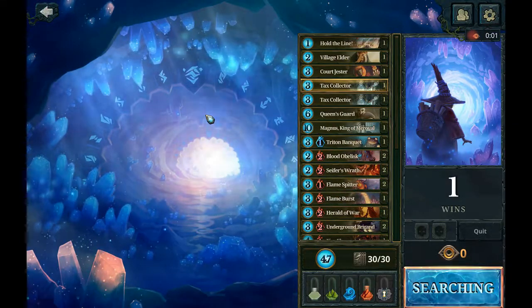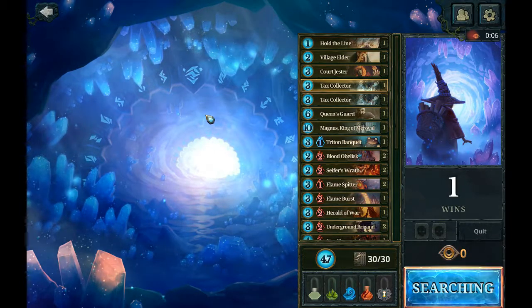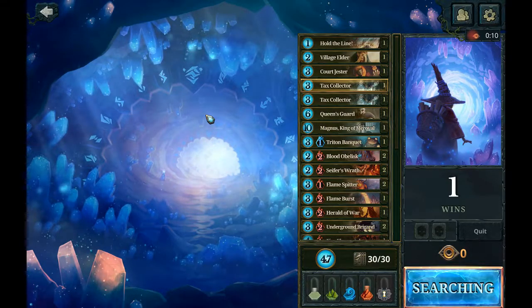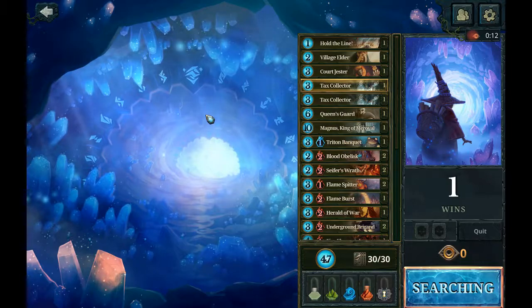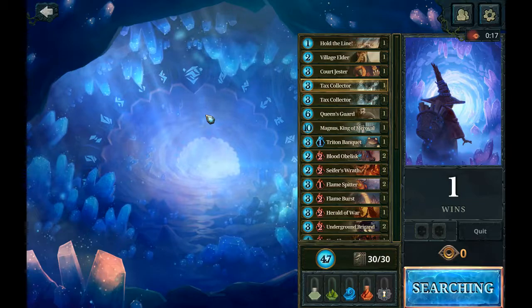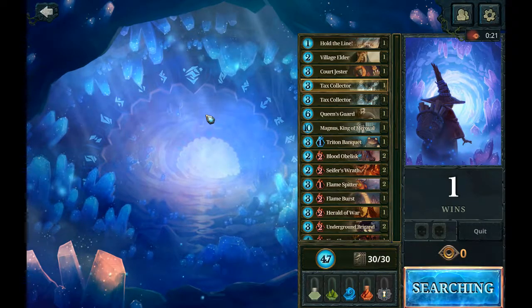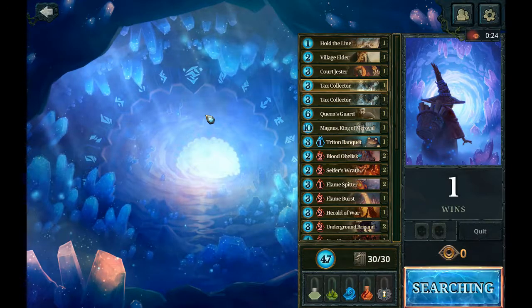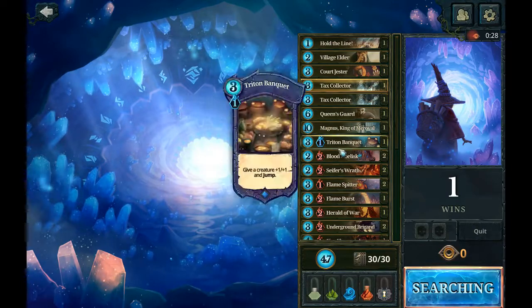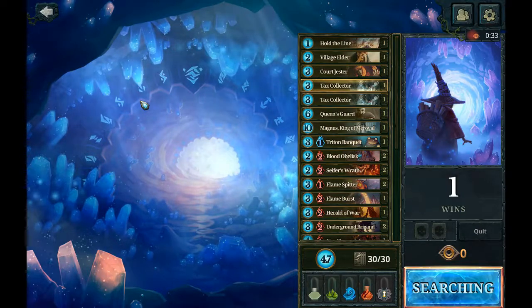That worked out pretty well. I made a couple of bad decisions but that's what you get relearning the game. Get another one going. The deck worked out pretty well — I'm lacking a bit of mobility. It might have been better to go into a little more blue to get those combat guys moving around more. I didn't have access to the yellow so I couldn't do it that way. But some more things like that triton banquet saved me — getting more things like that would have been probably useful.